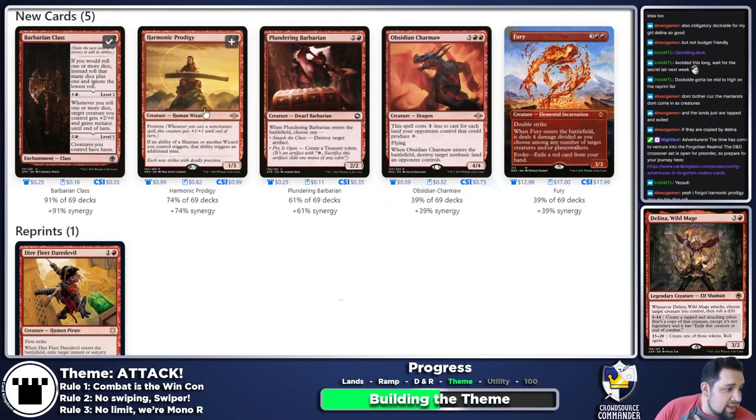Harmonic Prodigy is not bad — it's a two-mana 1/3 with prowess, but the key is: if an ability of a shaman or wizard you control triggers, that ability triggers an additional time. So Delina rolls two dice and copies either the same creature twice or two different creatures. Harmonic Prodigy effectively doubles Delina's dice rolls, which is very powerful.